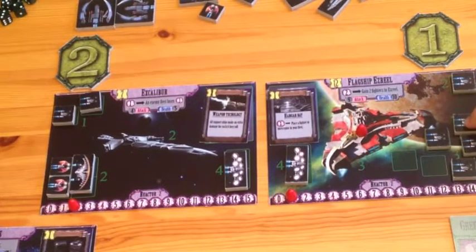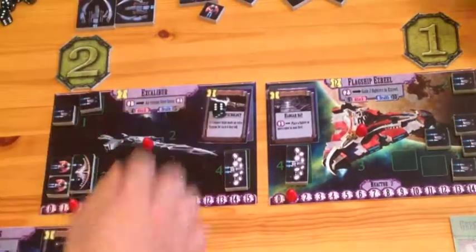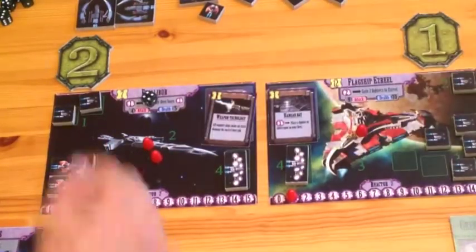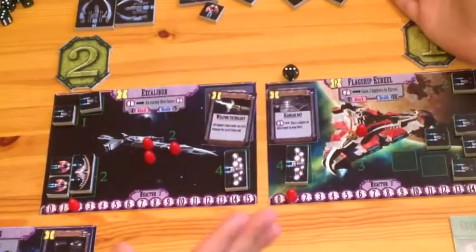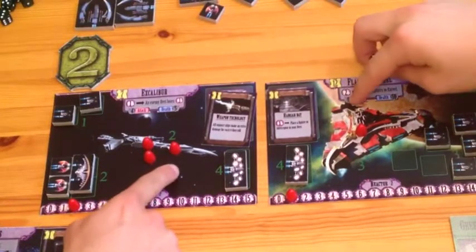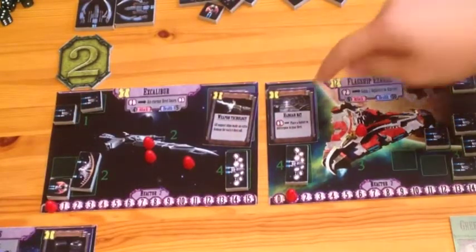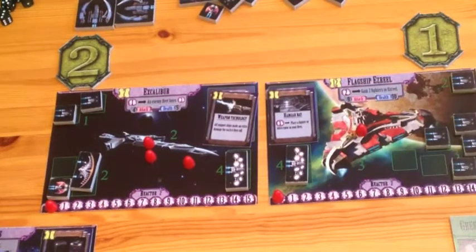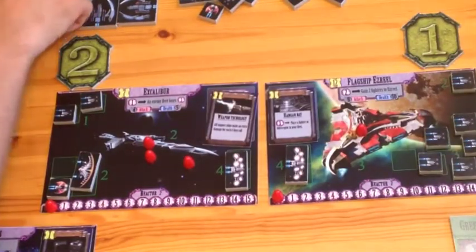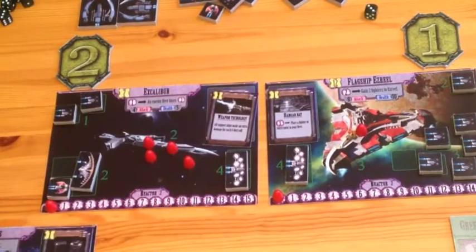The fighters deal 1 damage. When the Mothership is about to attack with its 9 dice, Enoch uses his interceptor ability — it may sacrifice itself and pay 2 energy to block a complete attack. Well played. But Jonathan doesn't fold: he uses his Hangar Bay to add another fighter for 1 energy. Another shot, another hit — Excalibur now has 4 damage, one more and it is down.